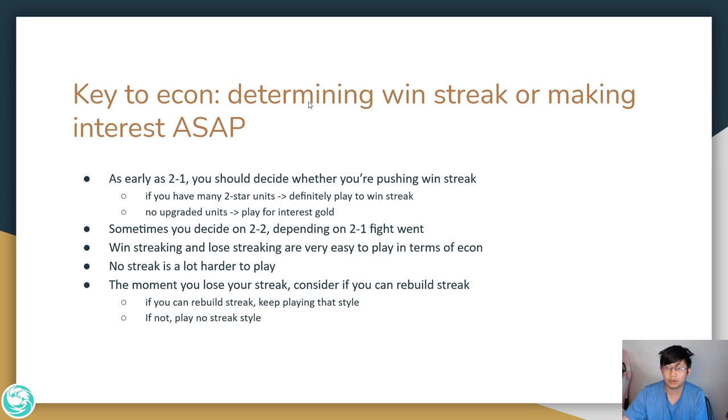The key to econ is determining whether you're win streaking or making interest as soon as possible — often as early as stage 2-1. If you have a really strong board with many 2-star units and many slammable items, you definitely want to play for win streak. If you have no upgraded units and no slammable items, you want to play for lose streak and make interest gold.